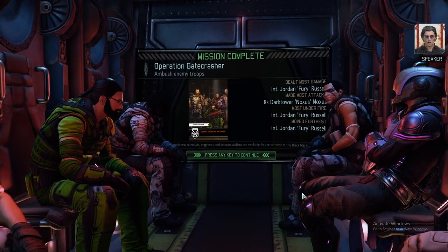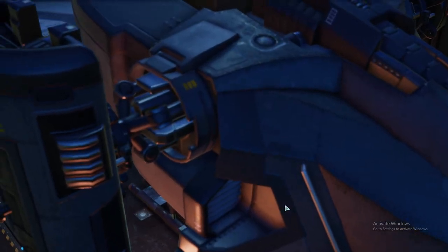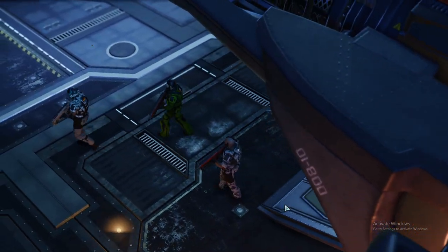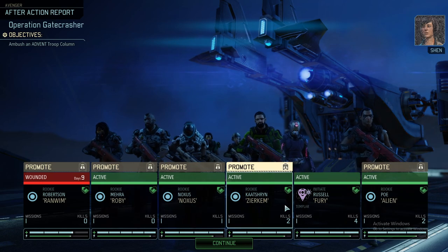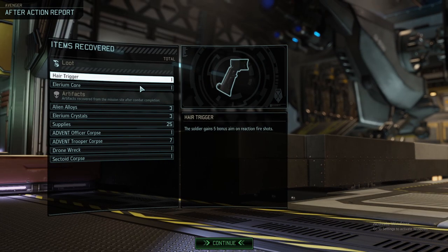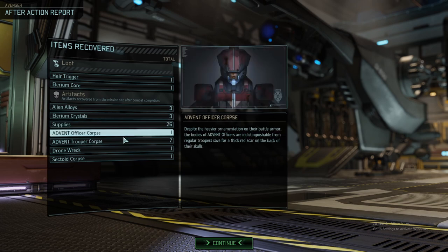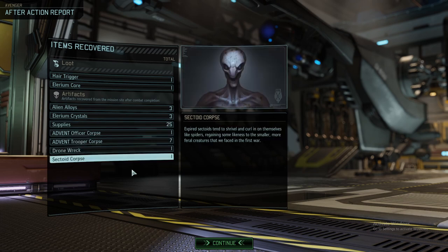Now I'm asking myself which promotions we're going to see. Since I don't have the Commander's Choice mod — which for Long War is extremely helpful and makes the early game much easier — we might end up with characters that aren't 100% fitting. We got an Elerium Core, which is great; a Hair Trigger, which is even better; 25 supplies; a lot of corpses; a drone wreck; and a sectoid corpse. That's good.